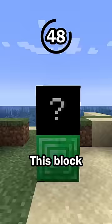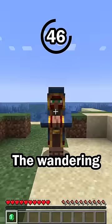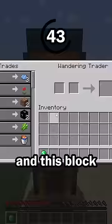Hit number two: this block can be sold by a wandering trader. The wandering trader will trade different items for emeralds, and this block has a chance to be one of the available items.